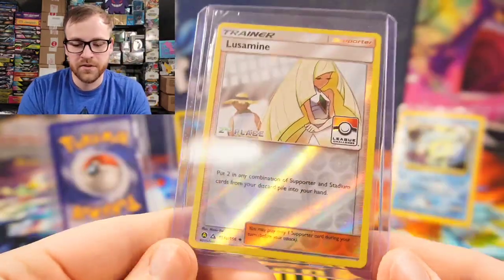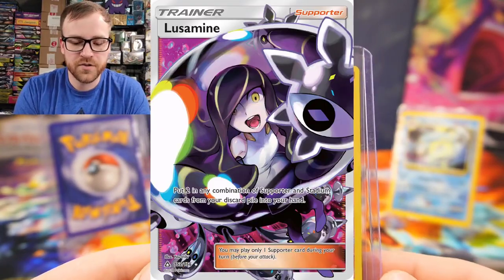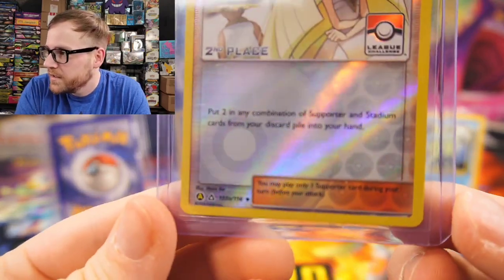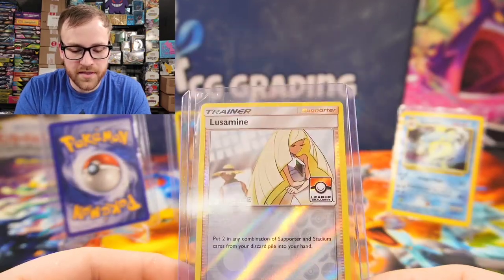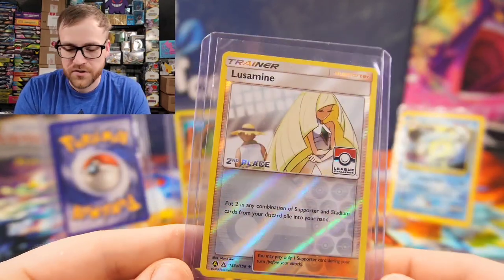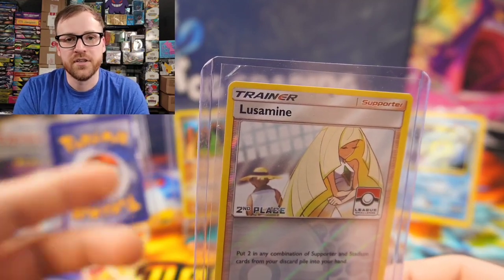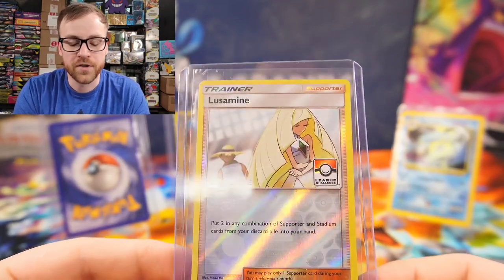The next card I picked up was this really nice Alt-Art A Lusamine. This is the Alt-Art of the Ultra Prism Lusamine — basically the best card you could pull out of Ultra Prism. The Alt-Art A is number 153, and that little 'A' down on the bottom indicates it's an Alt-Art promo. They label these Alt-Art cards with that 'A' so they don't stay in standard format longer than they're supposed to. When they first started doing reprints with different artworks, they made them as Blackstar promos, and those would stay in standard format for the duration of the promo cycle instead of rotating out with the original card.